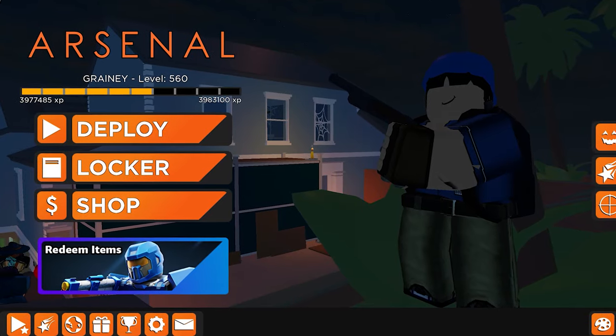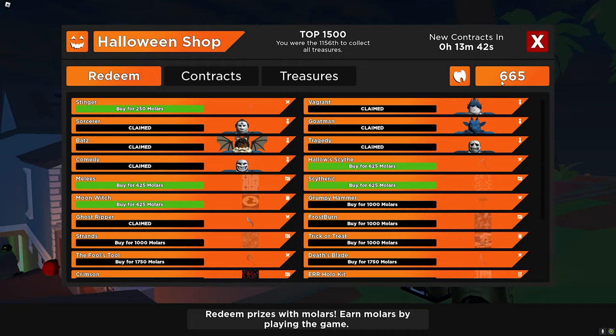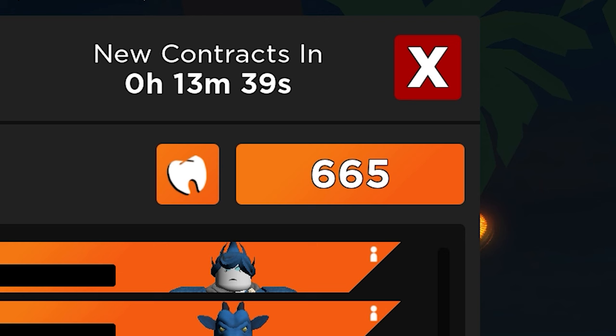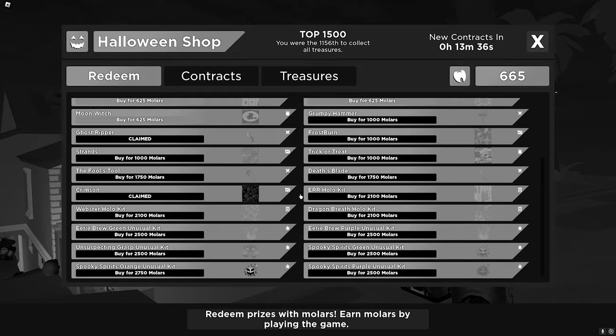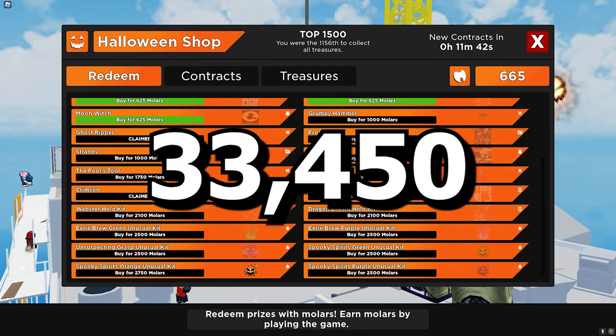In this video, I'm going to be showing you how you can get the new Halloween currency called Molars fast. You need this currency to actually unlock all of the Halloween items, and there is quite a lot. If I added these up correctly, you would need 33,450 molars to get every item in this update. So that is quite a lot of molars.